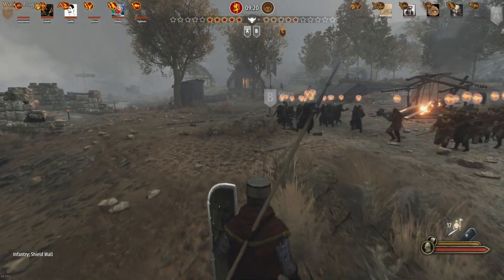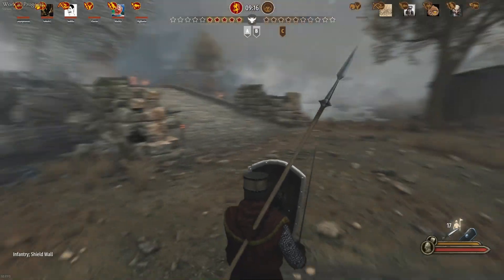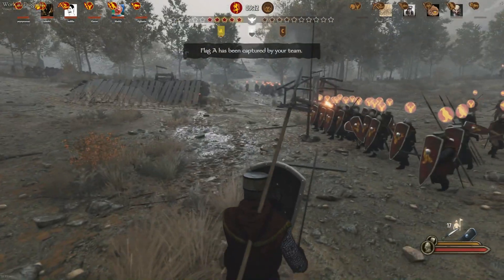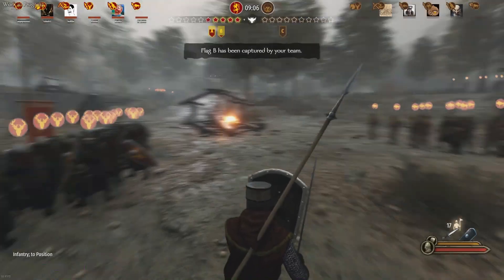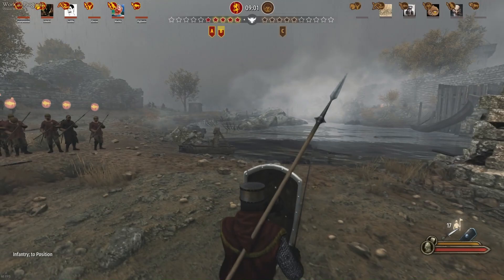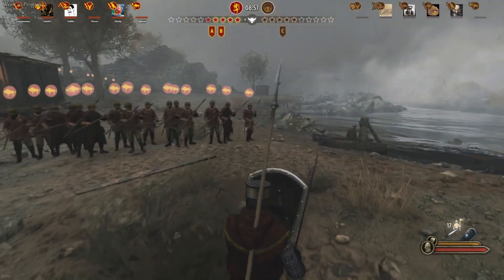As you can see on screen, I'm making my guys form a shield wall, which is essentially what you want to do every single time when facing archers. If you don't have a shield wall up, your guys will not put the shield up in front of them and will just take volley after volley to the face. To do this, press the F3 key followed by the F2 key, which will make your guys assume the shield wall formation.